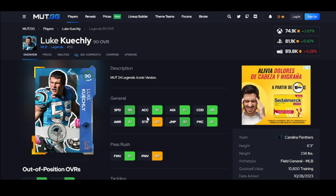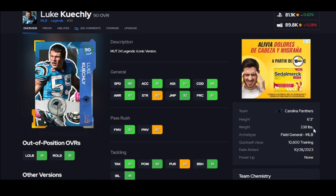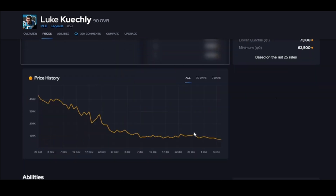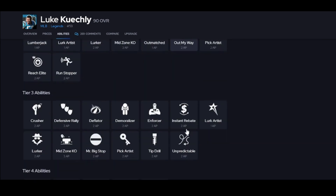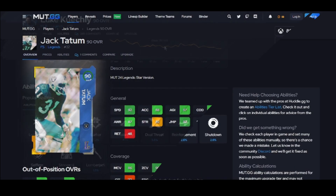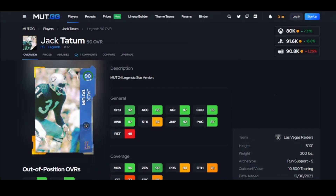Get Luke as your middle linebacker. His speed is still 6'3", and he gets 90 zones — if you leave him by himself he's gonna be fine in coverage. Having 90 block sheds is gonna help against the run, he'll get good animations, and he even gets lurk artist. Luke is on the list.